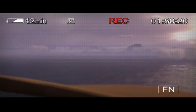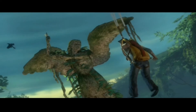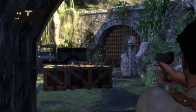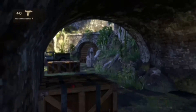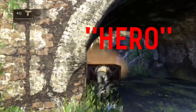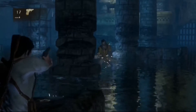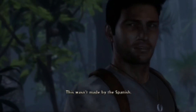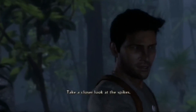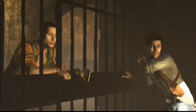You then use Sully's plane to fly to the coordinates that were in the book that you found in the German U-boat, because Nazis, and you land, losing Elena on the way down. You have to then fight through the entire island to get her back, because Drake has to be a hero. After shooting a buttload of people and some really creepy trap thingies that you kinda go around, you find Elena and start uncovering the secrets of the island.